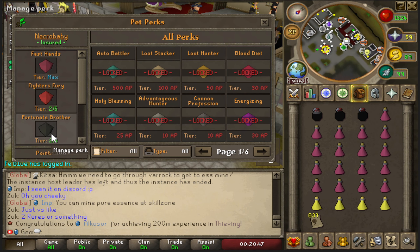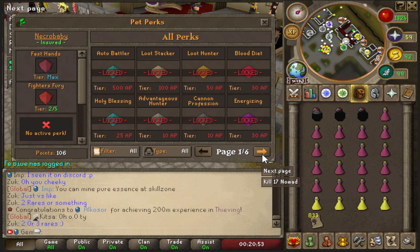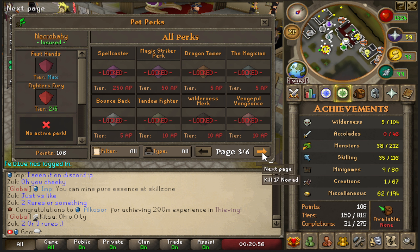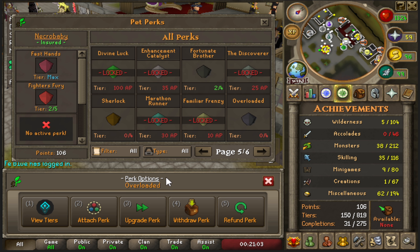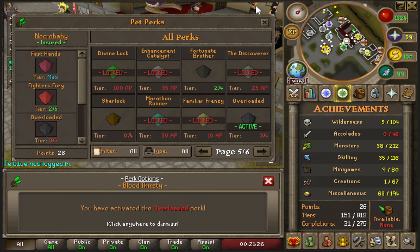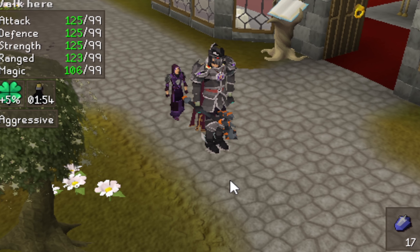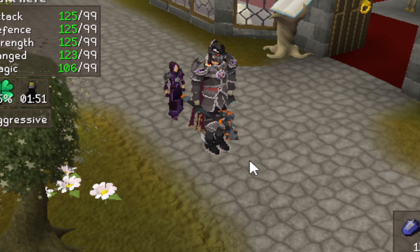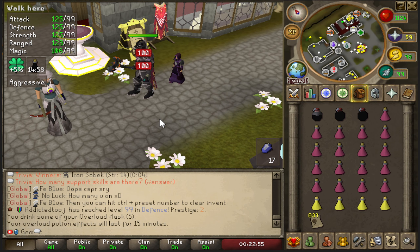I'm removing the fortunate brother pet perk since I was doing barrels and forgot to take it off, then buying the overloaded perk. I already have the first tier so I'm just upgrading - it's very cheap, only spending 70 achievement points to get to three out of four tiers. Now I get 15 minutes of overloads per dose, and I'll be getting 150 to 200 achievement points from these weekly tasks anyway.